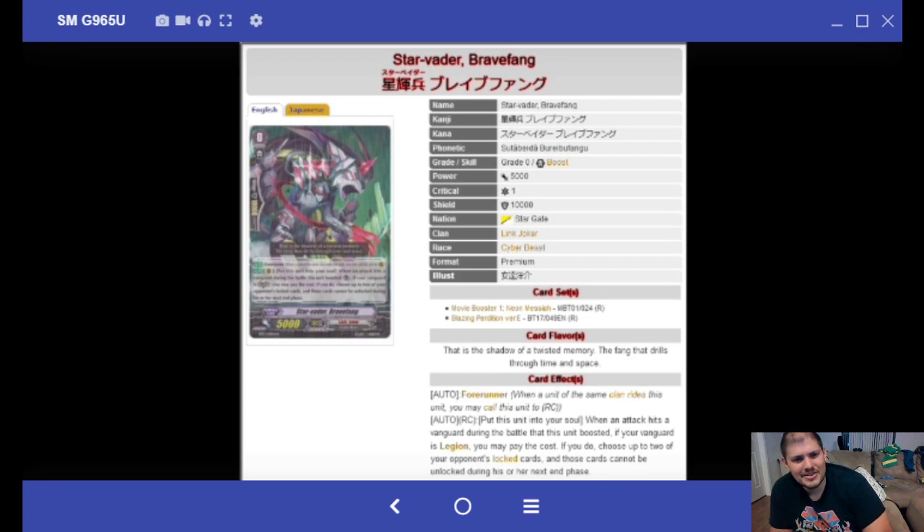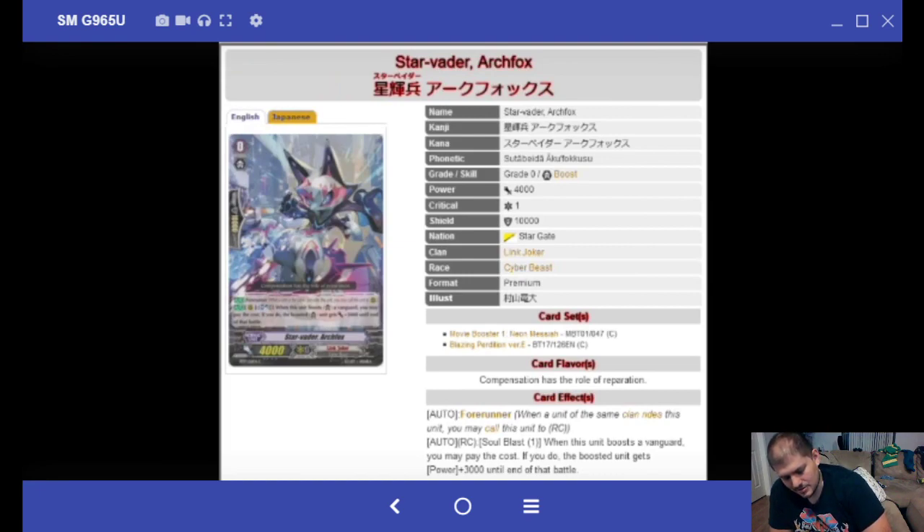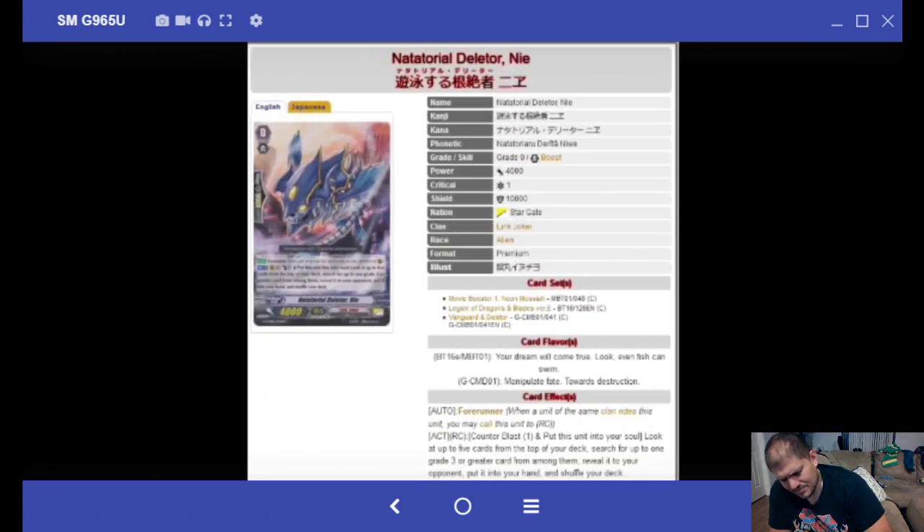Believe it or not, there are still some Link Joker cards we haven't gone over. After this video we'll have talked about every single card in the Vanguard TCG up to Legion. Sarbator Brave Fang: put a unit to your soul; when an attack hits a Vanguard during the battle this unit boosted and if your Vanguard is Legion, two of your Proto-locked cards become Omega locked. So you can keep the front row Omega locked and the opponent loses two turns of having units — nice. Sarbator Archfox: Soul Blast 1, when this unit boosts the Vanguard it becomes a 7k booster.